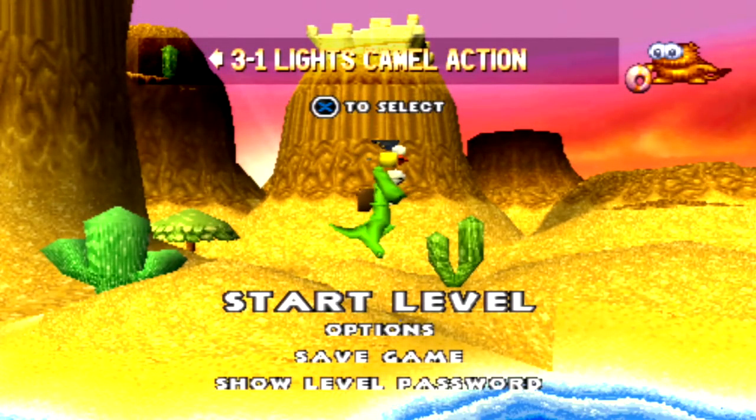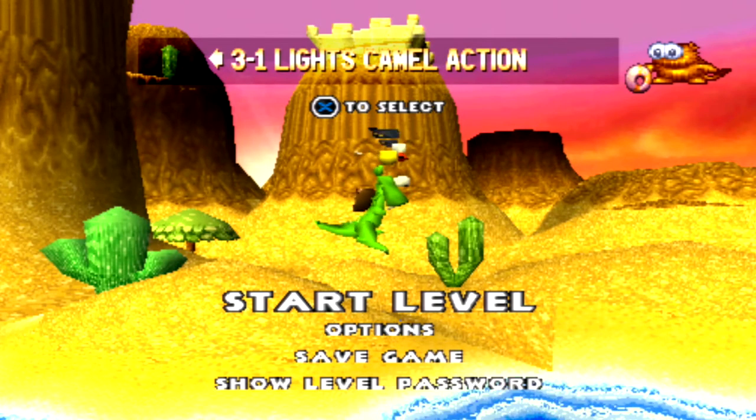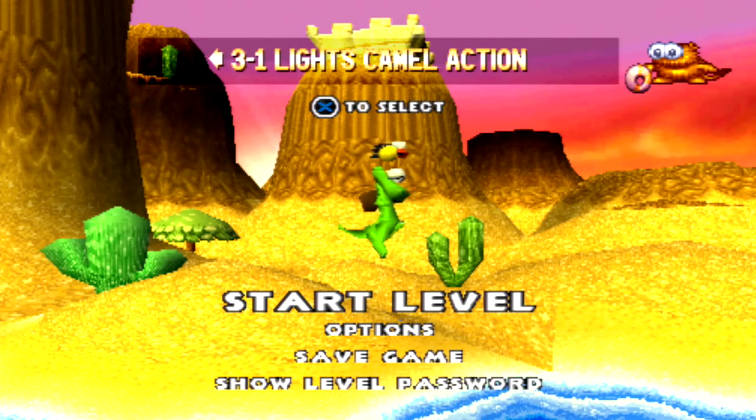G'day guys, I'm Skylar Stardrift, just a dragon that plays video games, and welcome back to Let's Play Croc: Legend of the Gobbos. In the last episode we finished up the ice island and grabbed our fourth jigsaw puzzle piece after beating Itsy the Ice Demon Guardian. In this episode we're going to be starting on the desert island with lights camel action, so let's start drifting. There's a bonus area in this stage but we'll get to it when we get to it.